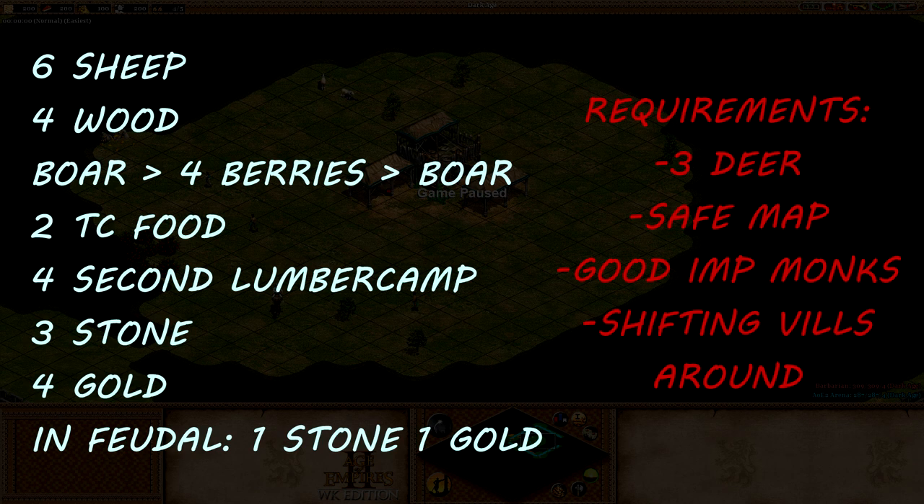I'm just going to put a build on screen now; I don't want this to be too long of a video. Of course this is a fast imp, so we're going to be here for quite a while doing the build. We're doing this with Spanish today. Spanish have a good monk tech tree and a good bonus for it. There are various things with going unique units that could turn into fast imps instead, depending on what happens in Dark Age.